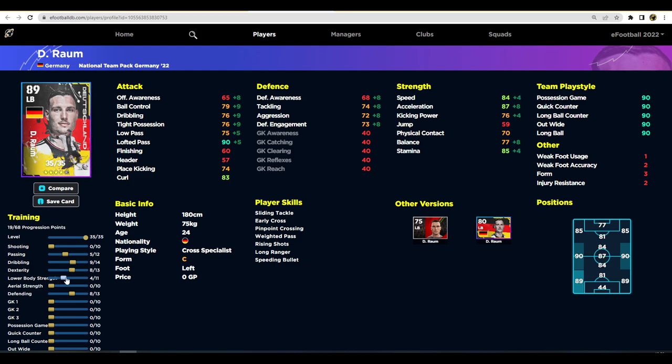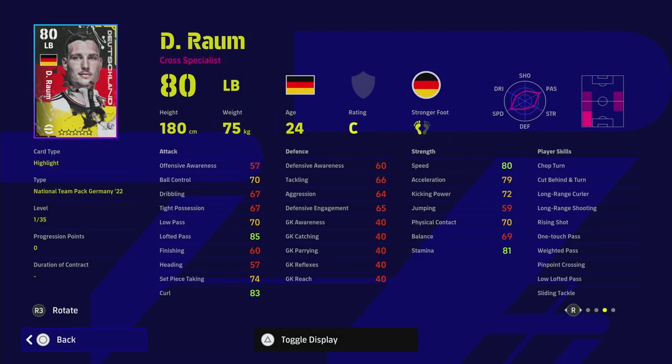You've got a lot of points to pump into getting his stamina up — probably depending on how you want to play him. Then decide whether you want him as an exceptional crosser, maybe two or three more into low pass and lofted pass, though I personally think 90 is enough. I would pump the rest into aerial strength to boost physical contact so you can compete with faster players shoulder to shoulder. Aerial strength is one people sleep on — Raum is one of the better picks of this pack.